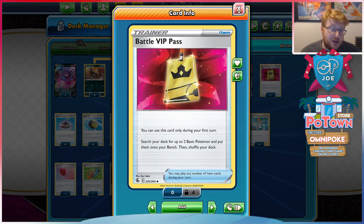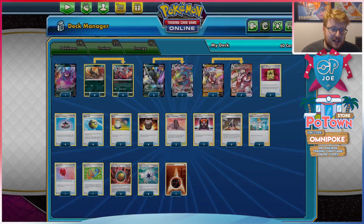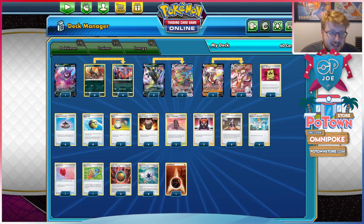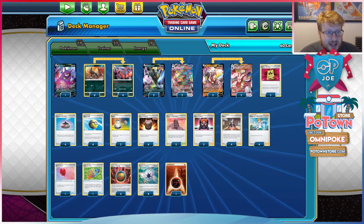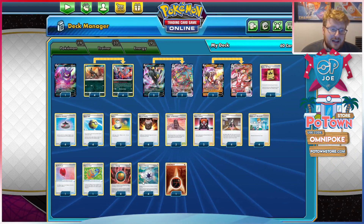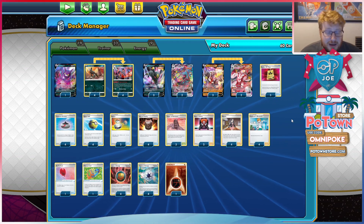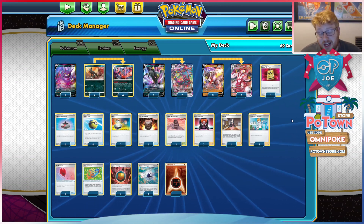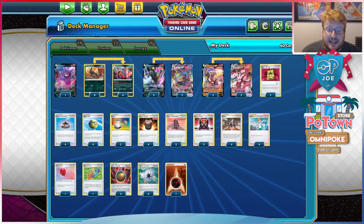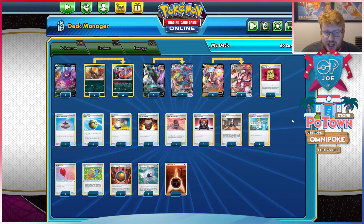Obviously dead from every turn beyond turn one. But at the very least you have Crobat, you have Tower in the opening turn, even if you're not playing a supporter. So you have a bit of dig potential to hit these VIP Passes. Right now I'm at three copies. I do love just going straight away double Hound Hour established, or Hound Hour plus attacker, get an attachment on your attacker. The deck is obviously a setup-based deck, so the most important turns are turns one and two. And VIP Pass certainly helps in that regard. Yes, they're dead in the late game, but you're researching and digging a lot of the time with the deck regardless, so it doesn't have too much anti-synergy.